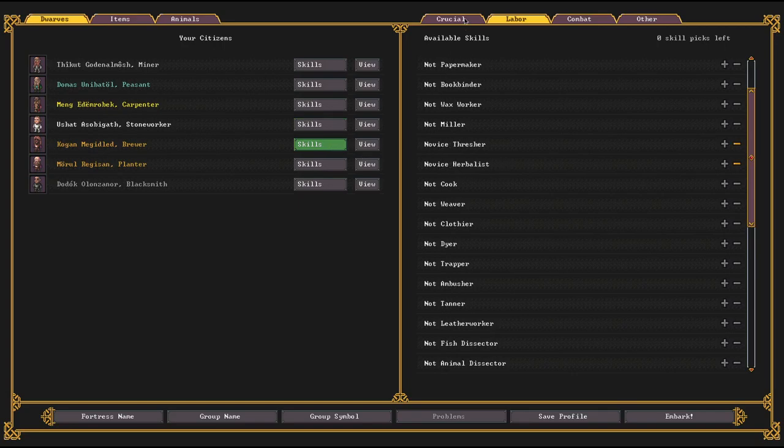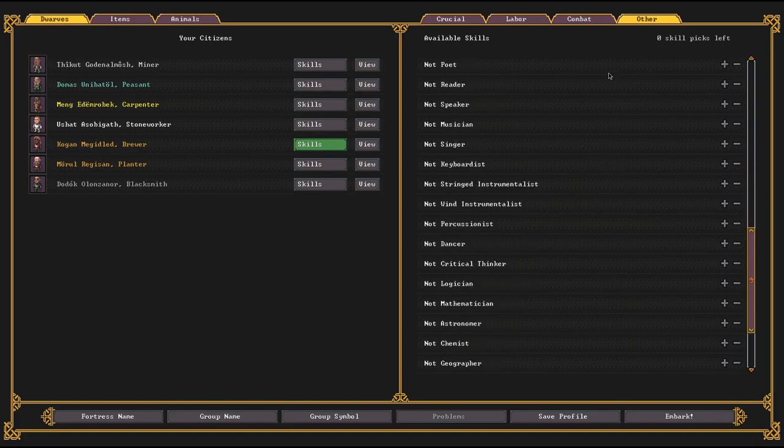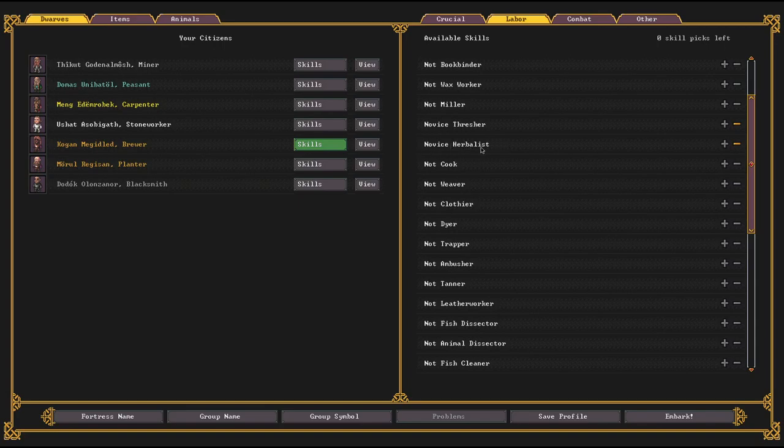Speaking of farmers, the next two dwarves are farmers. The first guy is mainly a brewer — you need a good brewer more than a cook. I've got him set as butcher, adequate planter, and proficient brewer. He's also got threshing and herbalist — he'll go out there and collect seeds and nuts early on in case we run out of plump helmets or something. Threshing is basically processing plants to get fibers and stuff from different plants later on. The next farmer is basically a skilled planter and also an herbalist and cook, with cheese making and milking too so he can help with some of the animals.